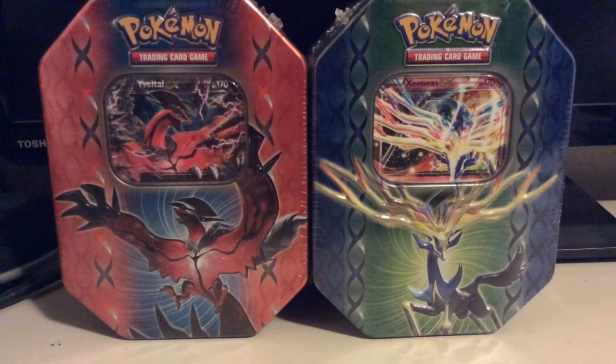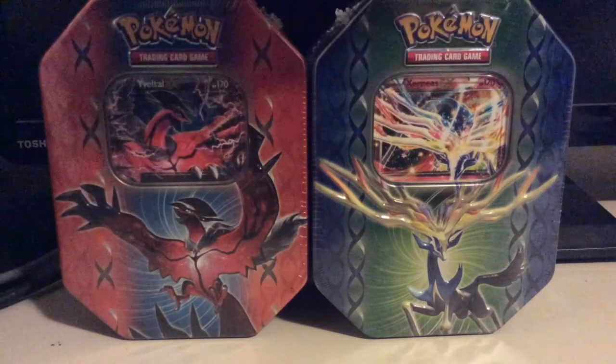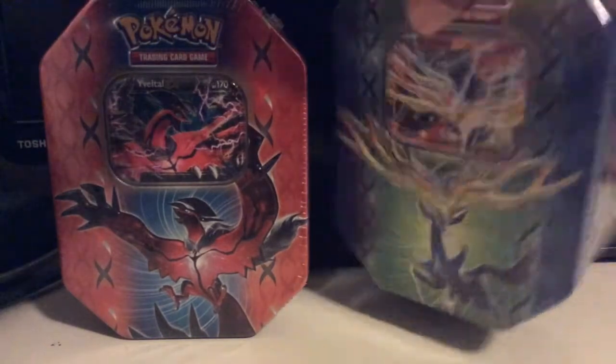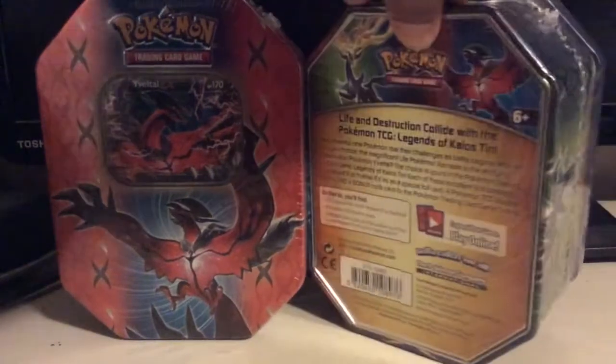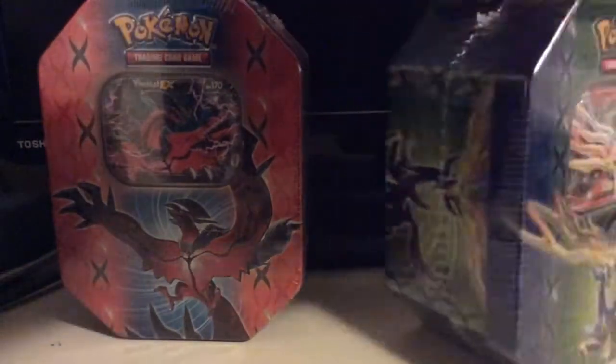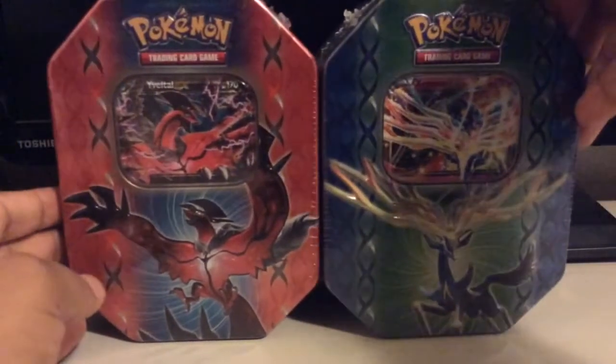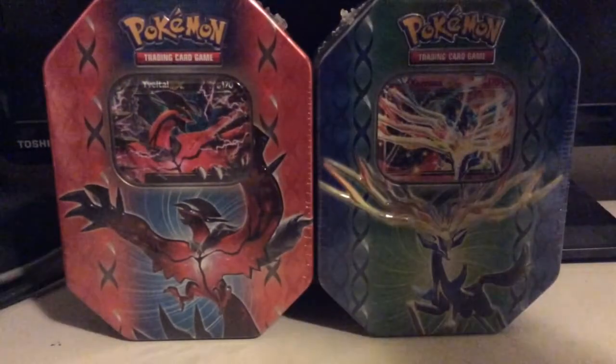Hello everyone and welcome to another tin opening. So these are the two spring 2004 tins. We have Xerneas and Yveltal — I'm not really sure how to pronounce it yet. Let's take a look at these guys. I'll be opening Xerneas in this video and saving Yveltal for another one.